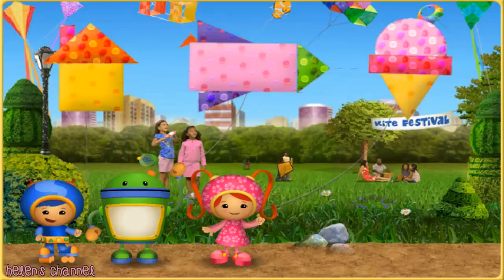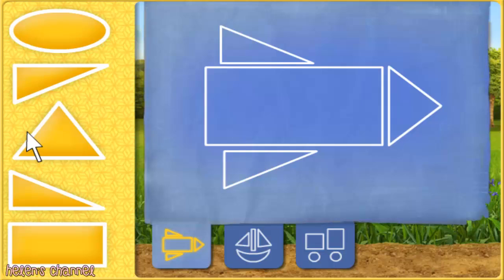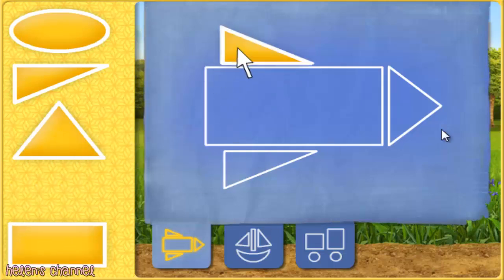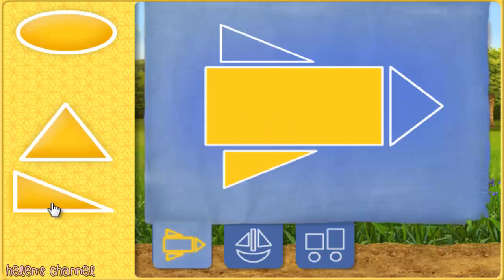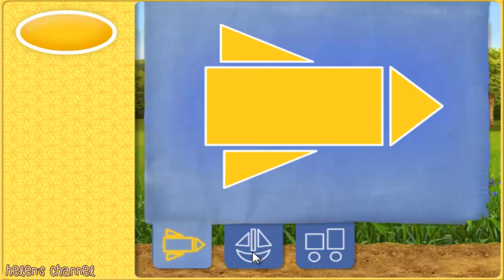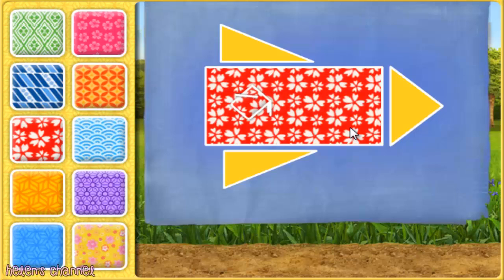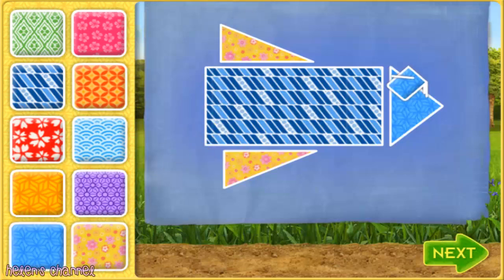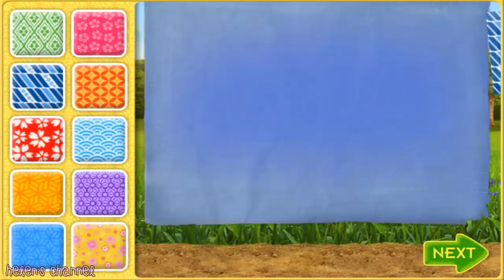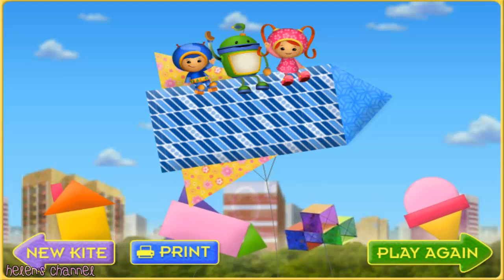We're so glad you're on our team! Now make your very own kite to fly in the festival. First, pick the blueprint for the kite you want to build. To build your kite, click on a shape. Click again to put the shape where it belongs. Nice kite building, Umi friend! To decorate your kite, click the pattern you want. Then move your mouse to a shape in the blueprint and click on it! A perfect pattern! Now you can fly your own kite at the festival with us! To fly your kite, click on it and move your mouse! You can also click print to print your kite!